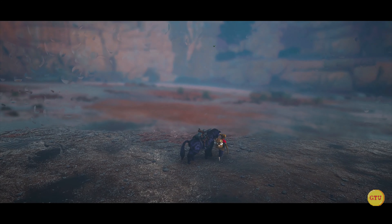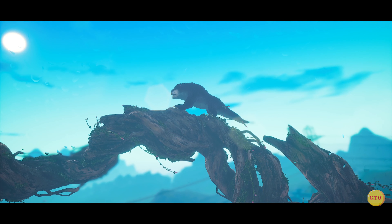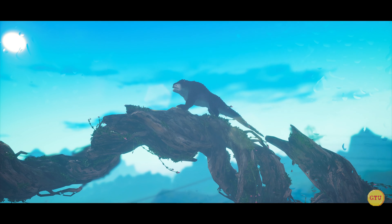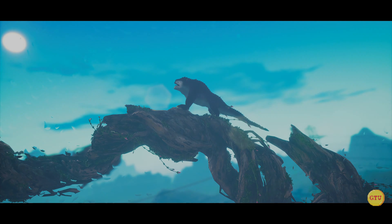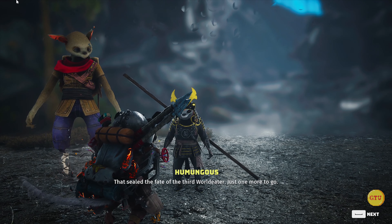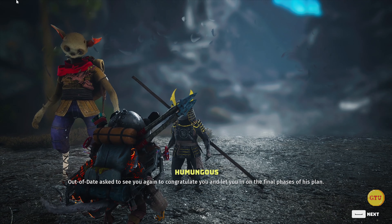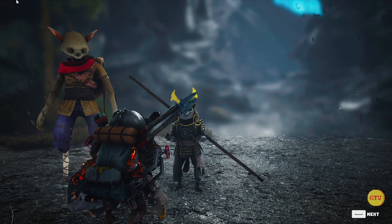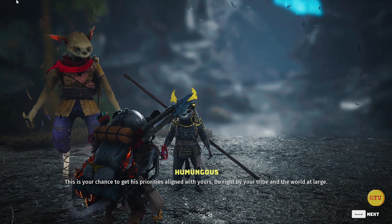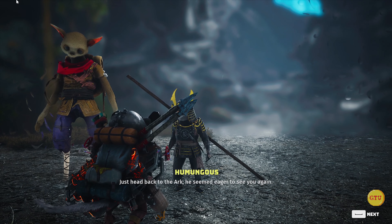That's all for this boss fight. Let's enjoy a little bit of dialogue and the cutscene. That sealed the fate of the Third World Eater — just one more to go. He wants to see you again to congratulate you and let you in on the final phases of his plan. This is your chance to get his priorities aligned with yours. Do right by your tribe and the world at large. Just head back to the Ark — he seemed eager to see you again.